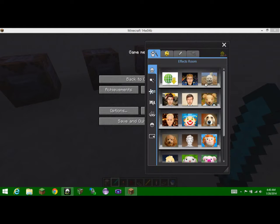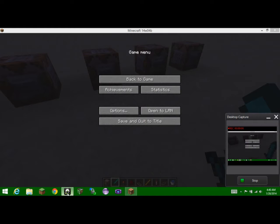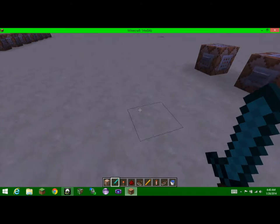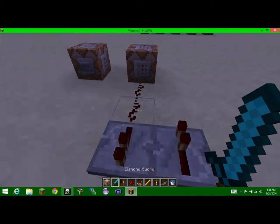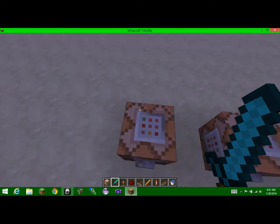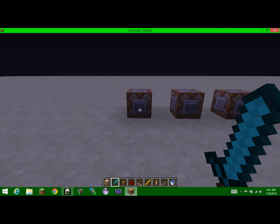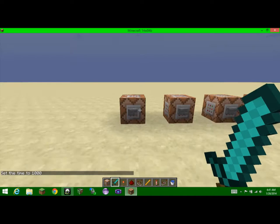Hey guys, Mushroom Gecko here and I'm doing another redstone experiment video. Last time we did the particle effect things, which was really really awesome, but today I'm going to teach you guys how to spawn skeleton horses and a whole bunch of awesome stuff. Let's set the time to day and here we go.